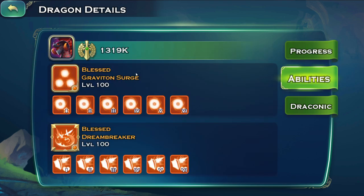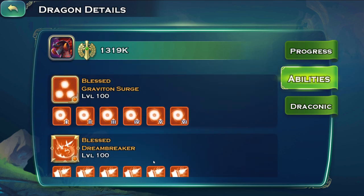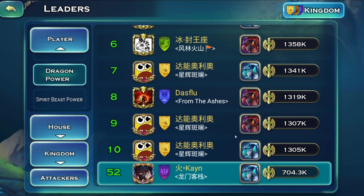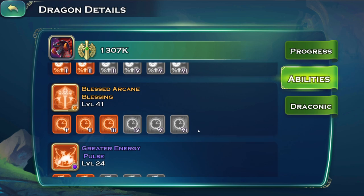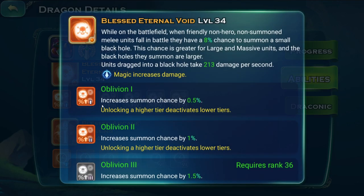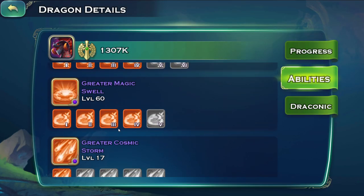The most important skill on the onyx dragon is Blessed Internal Void. Whenever any unit on your side of the field dies, it has a chance to summon a black hole. This black hole is not as strong as the Graviton Surge — those holes are a lot bigger.